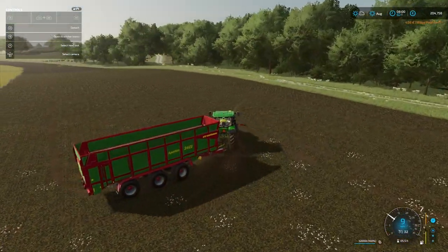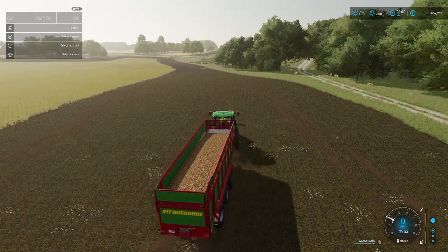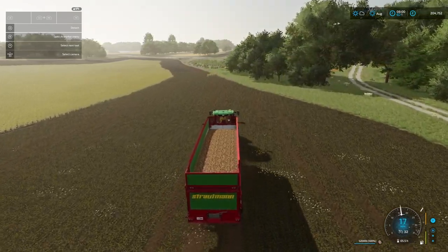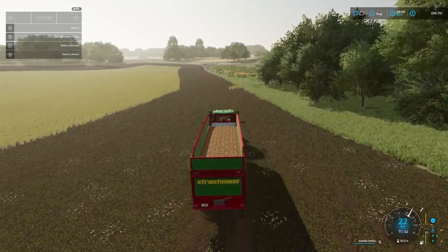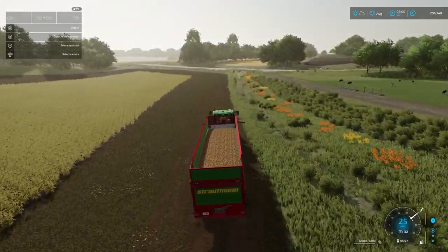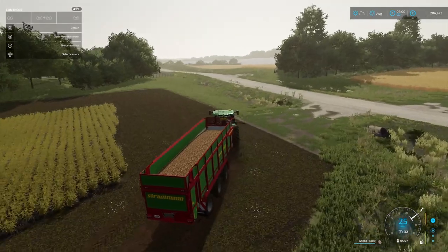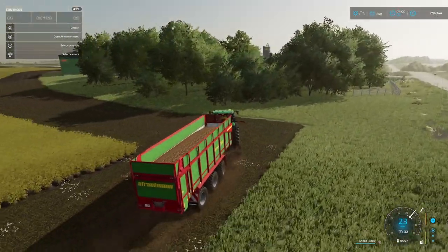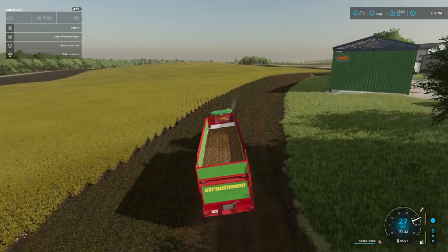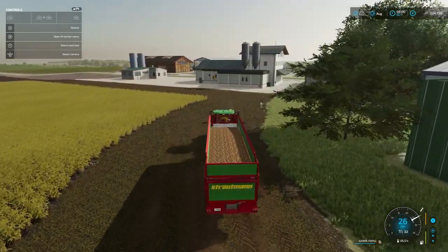It doesn't take long to fill up this trailer. The reason I get confused is it's 52 tons behind it, so it's taking a little bit of time to get up to speed — and this is a 400-horsepower tractor, I think. It's another thing we're going to have to start thinking about: increasing our fleet of tractors so we can get simultaneous actions going. While I'm doing this, I am planting canola in one of the other small fields — got the old John Deere doing that.